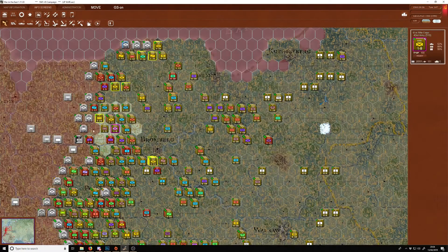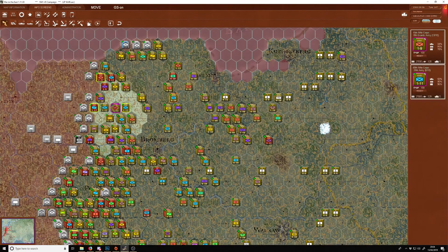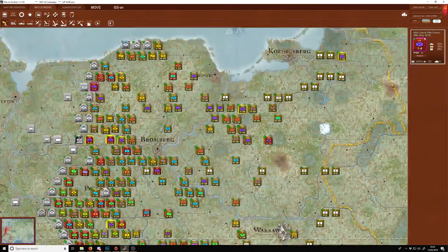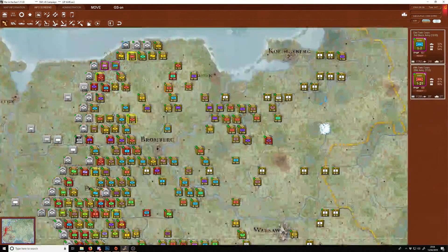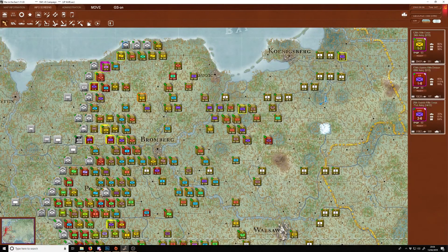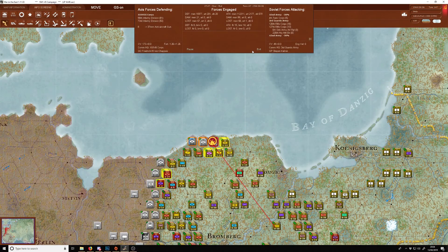It's going to be a short turn before breakfast. There's attrition — does that mean they're pulling back? This guy's a little bit far ahead. They're giving up more ground around Berlin.